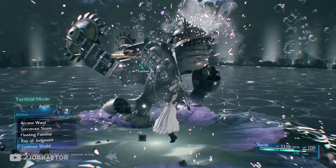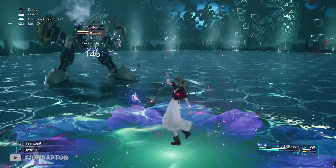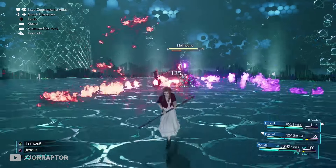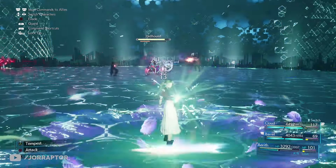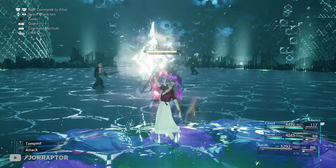Now for Aerith — she begins with her Guard Stick, which has the Arcane Ward ability. If you cast that ward and then cast a spell inside it, you will automatically cast it twice, which is pretty great.